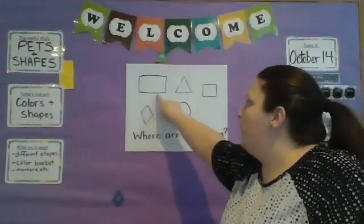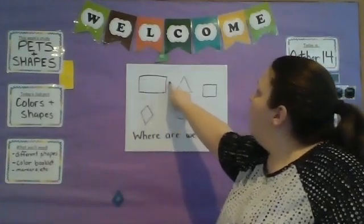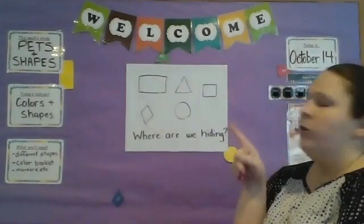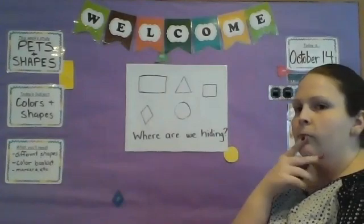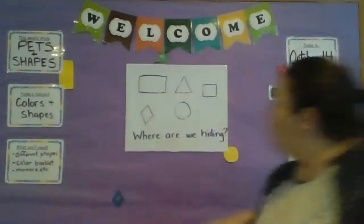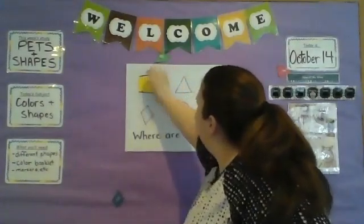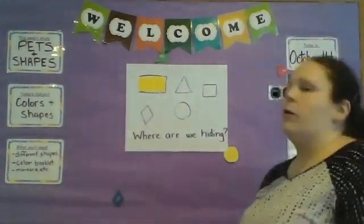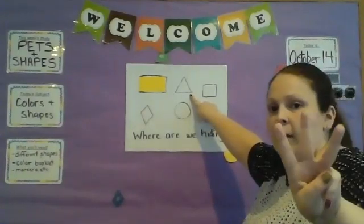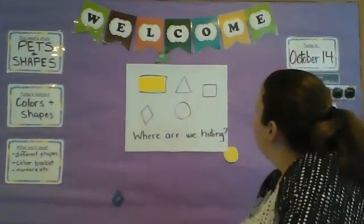Triangle? No — rectangle! Because rectangles have one, two long sides and one, two short sides. Before it jumped off the board, I'm pretty sure it was yellow. Do you see it anywhere up here? Oh, nice job, you found it! Put it back in that spot — get back in there, Mr. Yellow Rectangle!